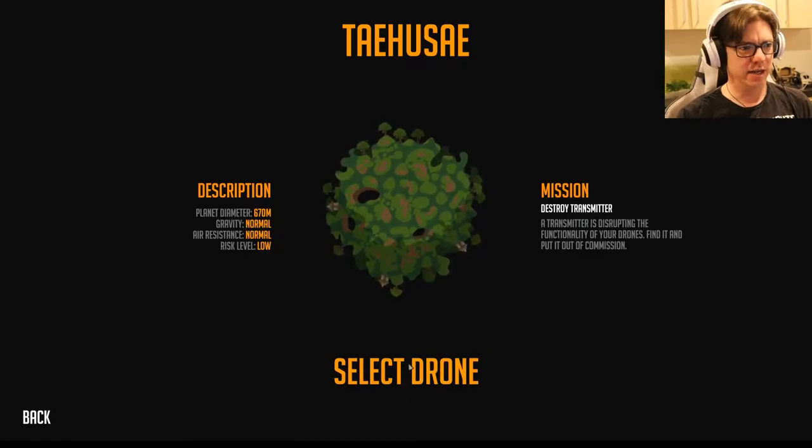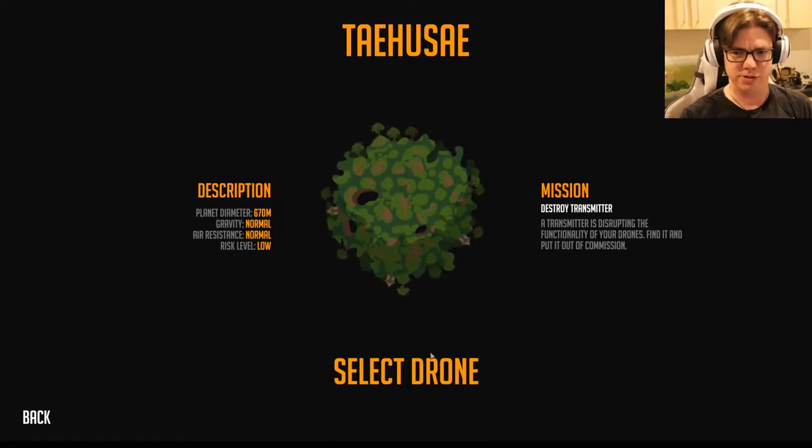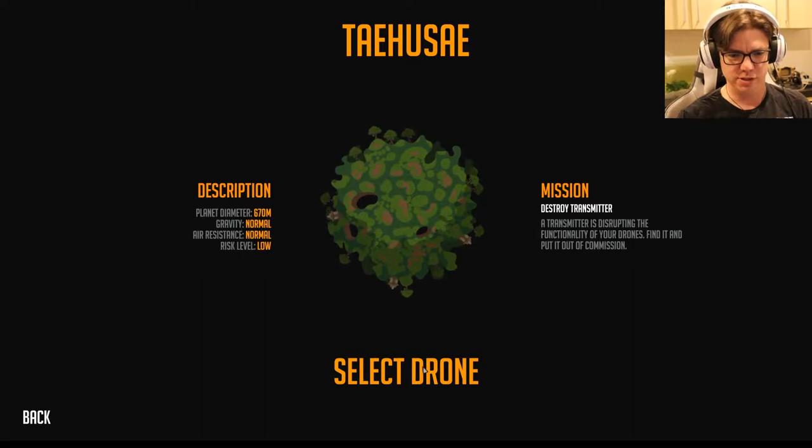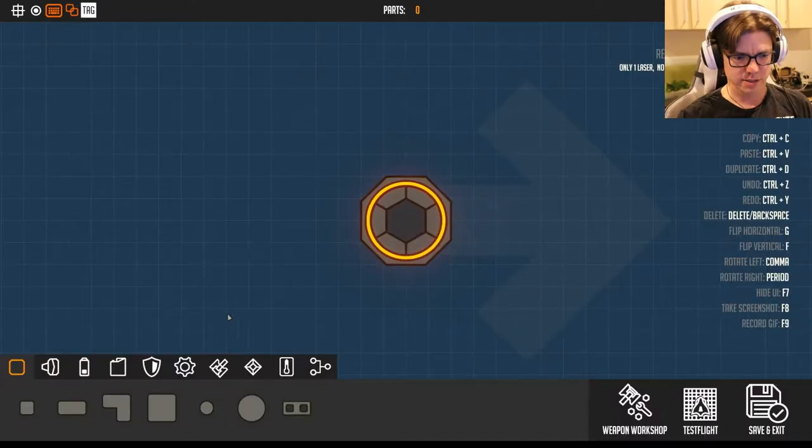Select drone. Destroy mission - destroy transmitter. The transmitter is disrupting the functionality of your drones. Okay, let's do it. We sure do have a lot of stuff.